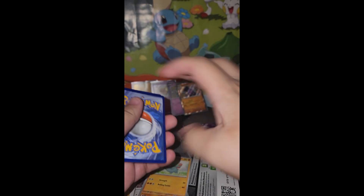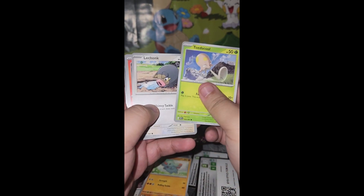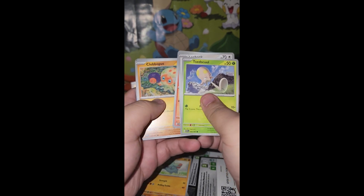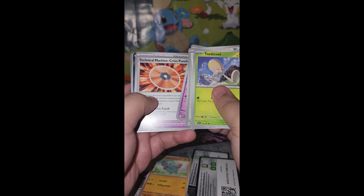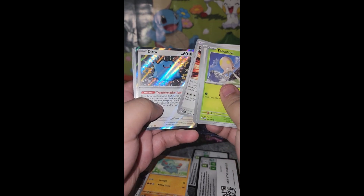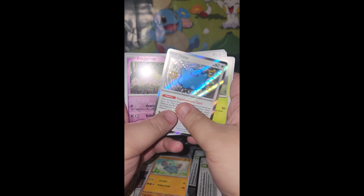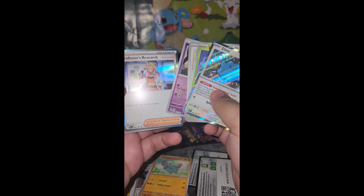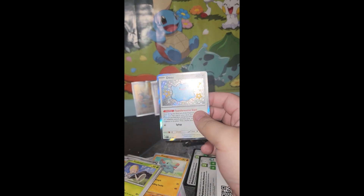TCG Online code — you guys can go ahead and claim that. Toad's Cool, Lechonk, Char-Cadet — I'm getting a lot of the same cards — Clabberpuss, Artisan, Curlia, Technical Machine Crisis Punch. Oh — a Shiny Ditto! That is actually really cool; I really like that artwork. Exeggcute. And a Holo Professor's Research. I'm going to sleeve up this Ditto. Three packs, two shinies — not too bad.